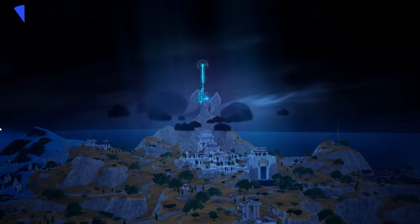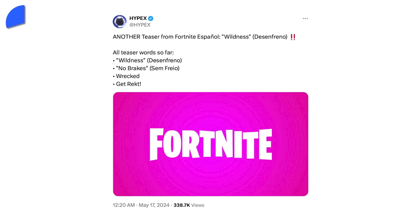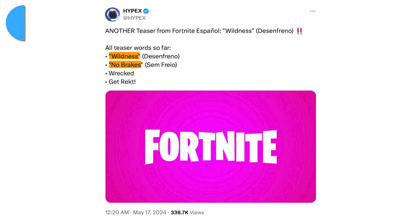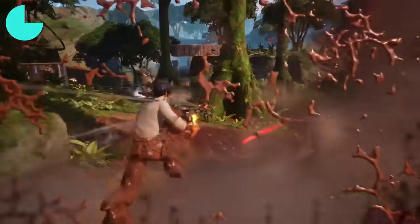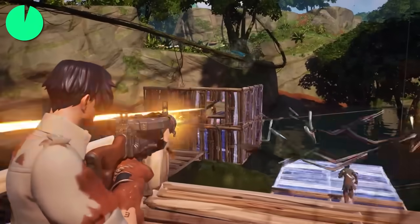That wasn't the only teaser, as multiple Fortnite accounts have been giving us small teasers on what next season will be like. Translations of some of those words include 'no breaks,' 'wildness,' and 'get wrecked,' meaning a very wild season is ahead — and we can only hope it won't be similar to last year's wild season, as many people are hoping it'll break the streak of bad Season 3s in Fortnite.